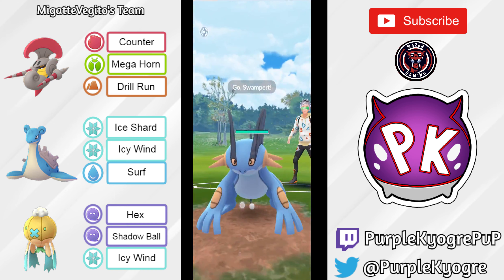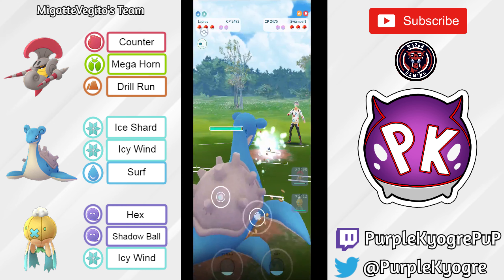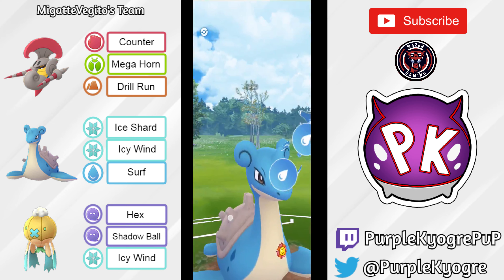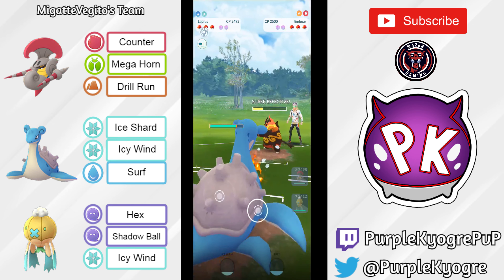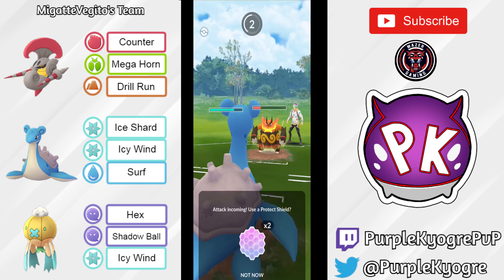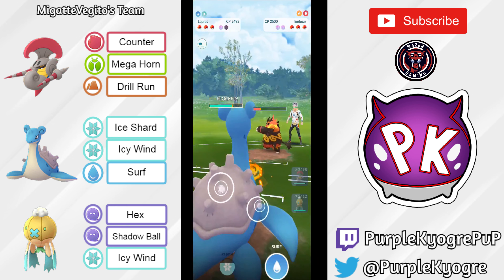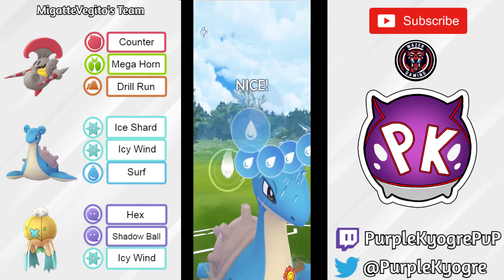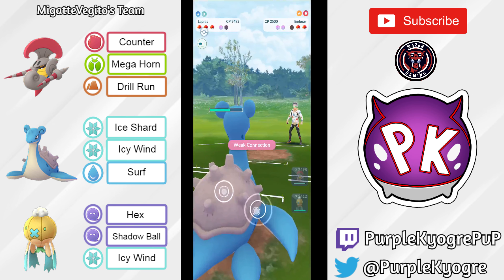So it's going to be Escavalier versus Swampert. I've seen this matchup plenty of times. Looks like Escavalier is bailing into Lapras. Out comes Emboar. I don't know what moveset it has but it's really cool to see. Surf going to do a tremendous amount of damage. Emboar is going for the move — Rock Slide. Rock Slide would have been super effective. Lapras correctly shielding — I mean it probably could have taken that. I don't know Emboar's stats, I never looked at it before. Emboar goes down.